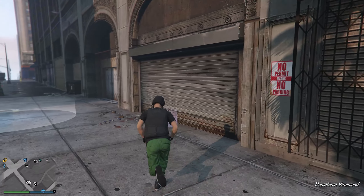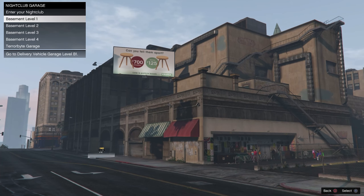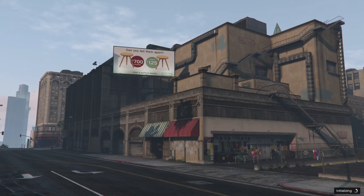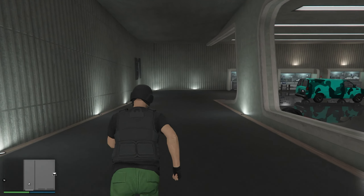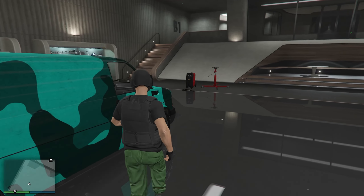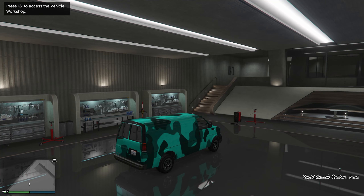We're gonna go back inside of the nightclub and enter inside of our Speedo Custom garage. Hop inside the Speedo, press right on the d-pad — the brake light should come on.